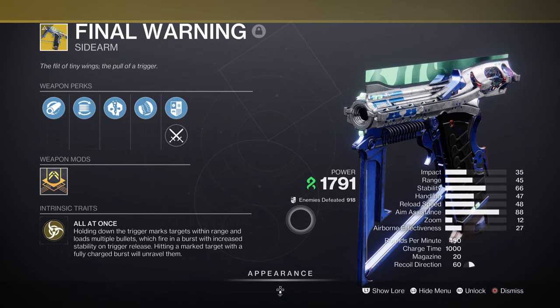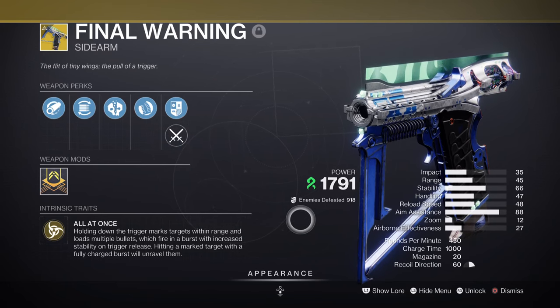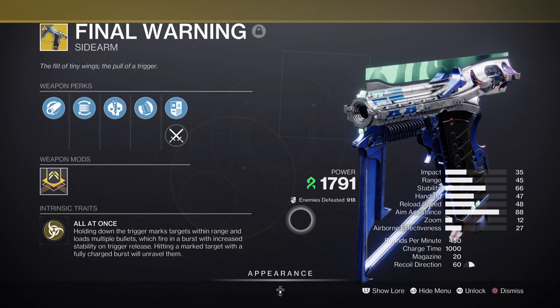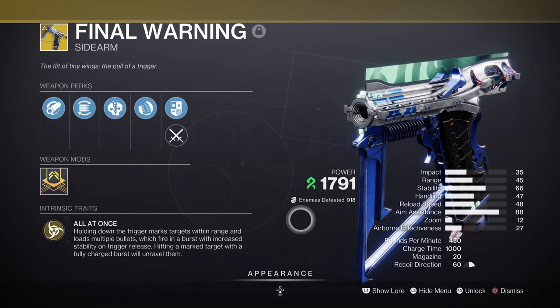For weapons, we have the Final Warning sidearm — a unique strand tracking sidearm that not many people tend to talk about. As the seasonal anti-barrier mod is sidearm this season, I was surprised not to see many people use it given how strong its perk is. Its ability to apply unraveling quickly allows us to build up even more damage in a short timeframe compared to most other exotics available. This makes it perfect against barrier champions but also bosses and mini-bosses, as you can apply a continuous burst, swap to your other weapon for more damage, and then repeat.